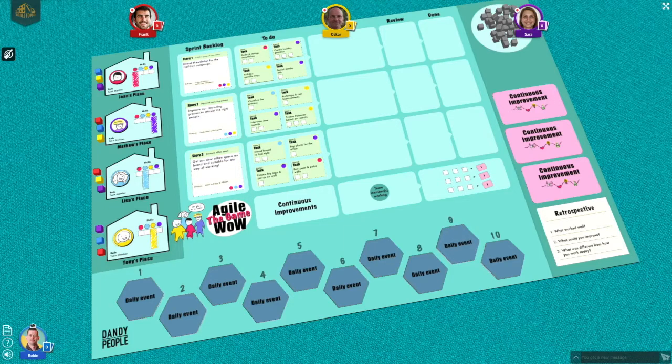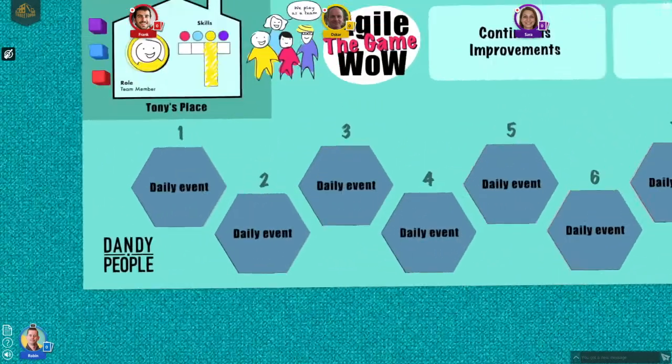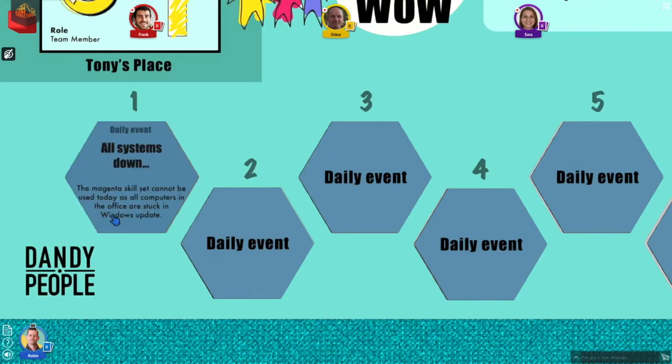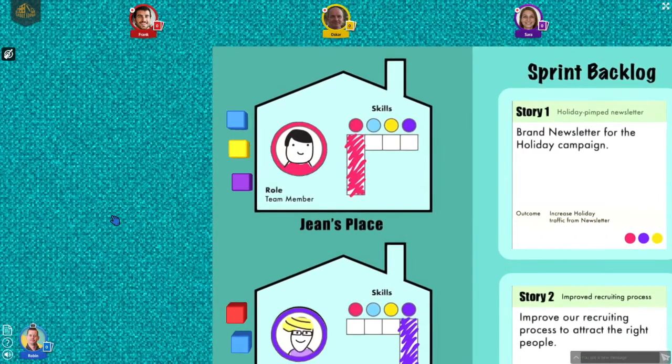Each of the 10 rounds starts with a daily event, with special rules for how this day is played. Flip the next daily event hexagon to reveal what it says. You can flip it by hovering over it with the mouse cursor and pressing F on your keyboard. Pressing spacebar while hovering over anything in the game will zoom in, making text easier to read. The first event says that the red skill cannot be used today, meaning that player will have to find something else to do this round.